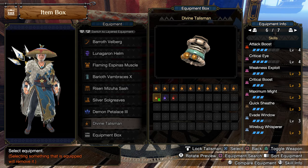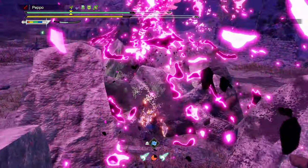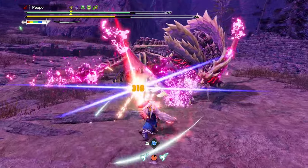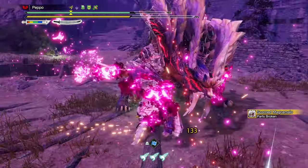One of those could be Evade Window, which extends the iframes of evasive actions like the sidestep during Sacred Sheath Focus, making it easier to dodge monster attacks before landing the Spirit Release Slash — but it still requires a fair amount of precision and monster knowledge.